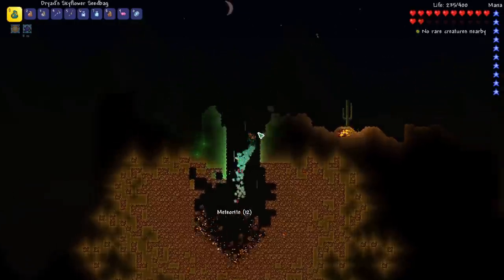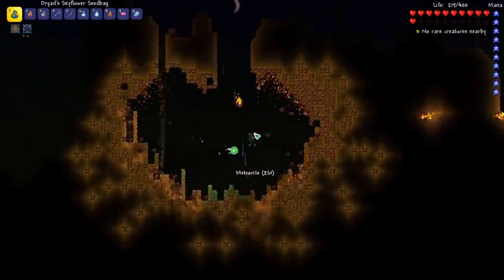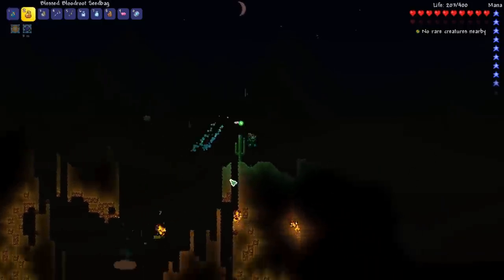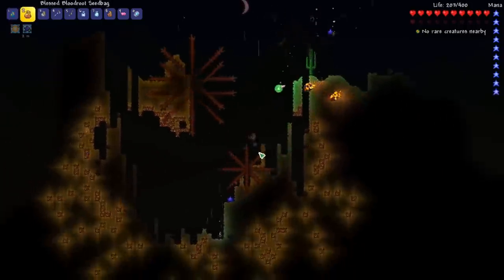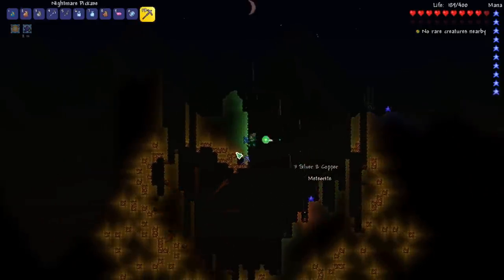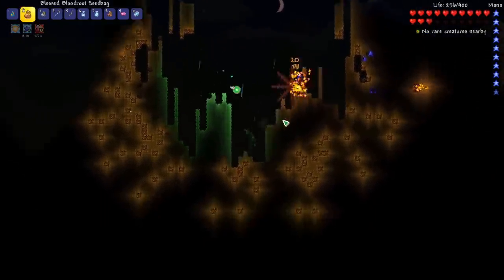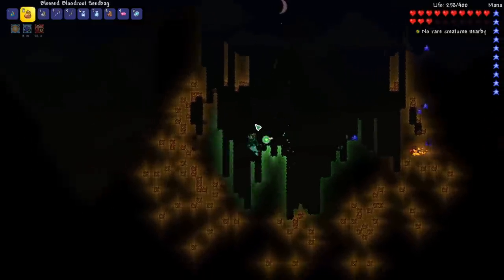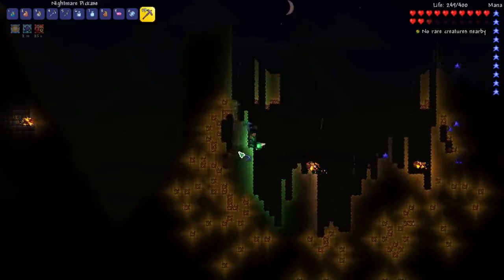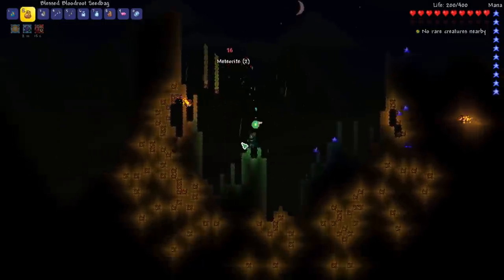Let's go ahead and break this with Vein Miner — we should be able to get all this ore really easily, although the sand is going to start collapsing on us. So much collapsing sand! Let's knock out these enemies. You can see we've got a special song for this, from the Extra Calamity Music mod. I really like this song; you hardly ever get to hear it because it's only a Meteor Biome song. I think we've got pretty much all the meteorite we need, and then we can head on into the dungeon.